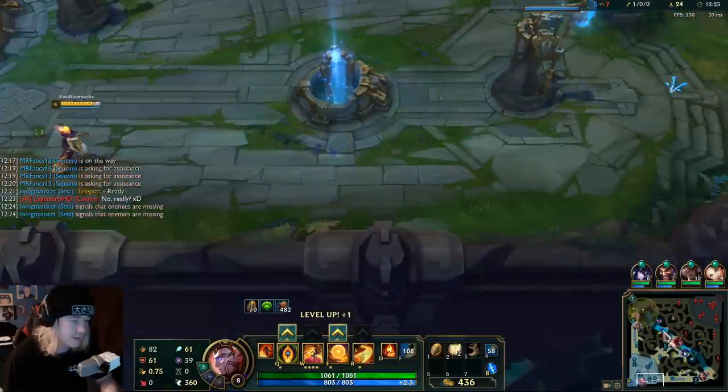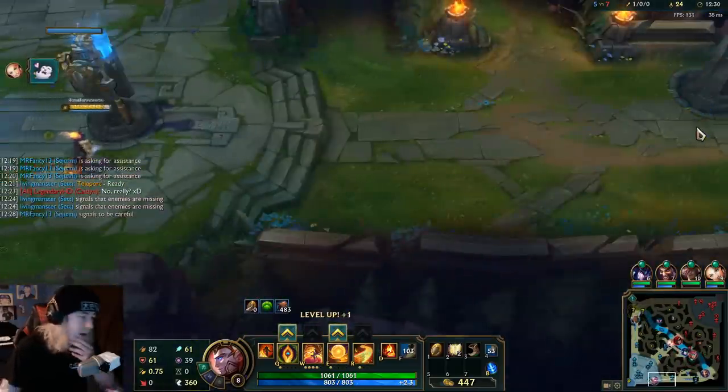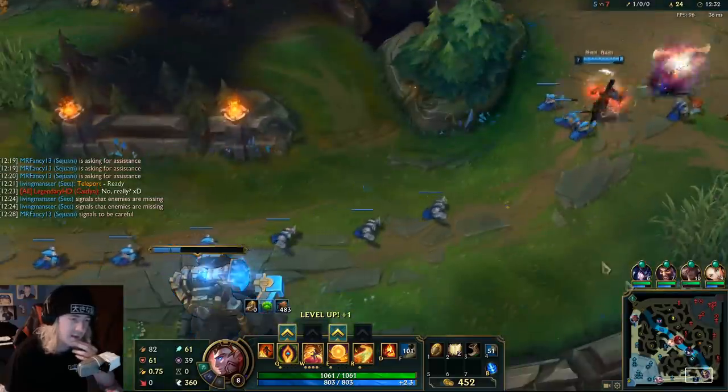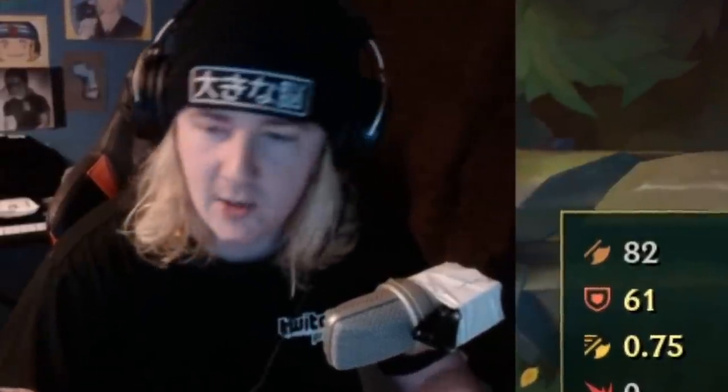What's the AP ratio on that? About 25% on the AP ratio of Guardian. So if I had like 600 AP, which is not that hard to get, I could do like a standard Shen ult. Like a regular Shen ult, right?